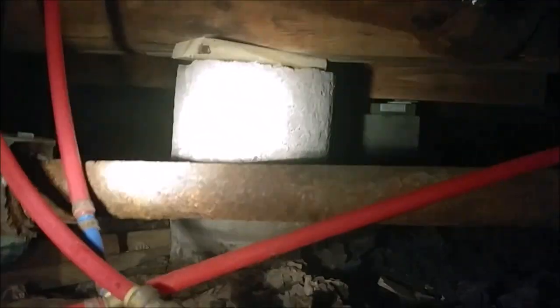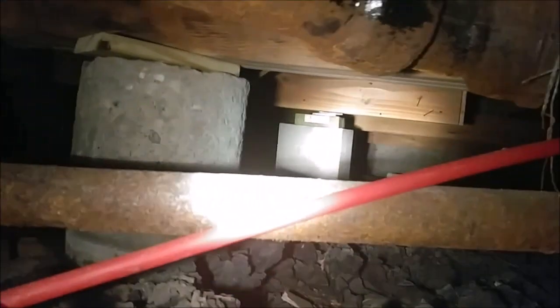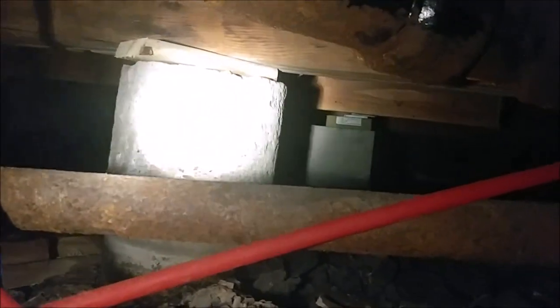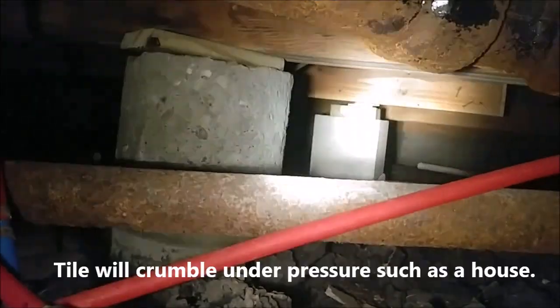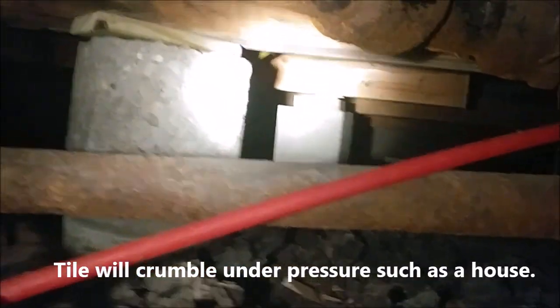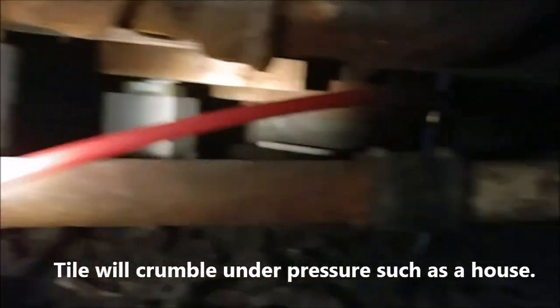There's a block under there but it's not even touching, so it's not doing anything. They've got a block way down there that's actually touching. They've got wood — a block under that beam, under that beam. I don't know, it looks like little pieces of tile or something on top of that piece of wood down there. It looks shiny, like they've got pieces of tile on top of it.